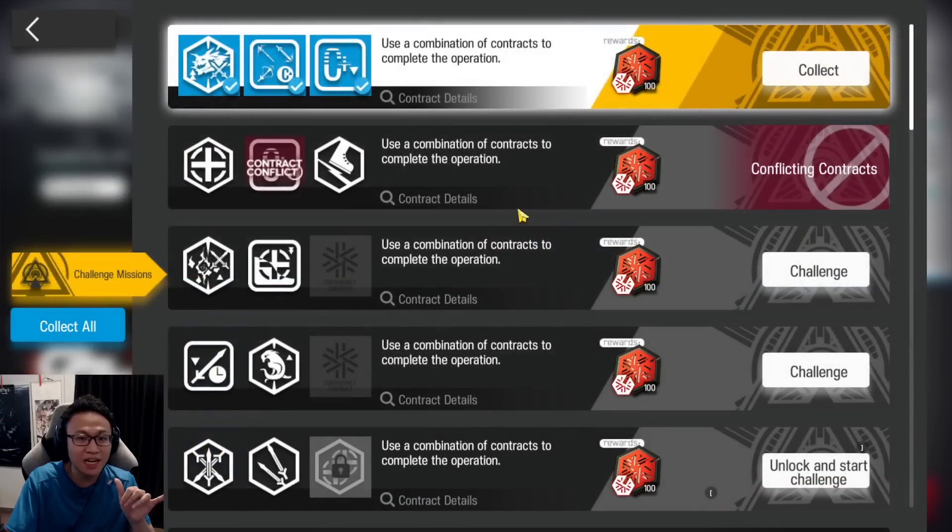This is the sixth challenge of the challenge missions, which has a very ridiculous risk that states that Free — or basically Free himself — has 200% HP, 150% attack, 15 rest so there's no increase in defense. Take note of that — that's very important. He also has 300% attack range, so he can pretty much attack everywhere on the map, can use Weft and Warp, and Kunan is reduced by 60%, so this is basically an ASPD increase. It makes him insane as an attacking enemy, but we do have some ways to get around that problem.